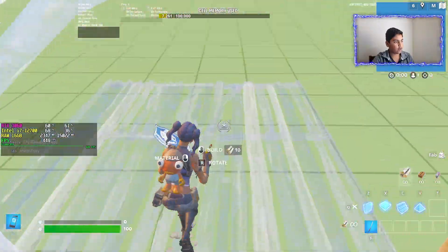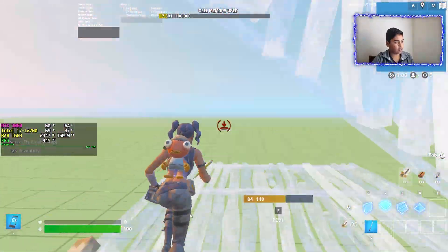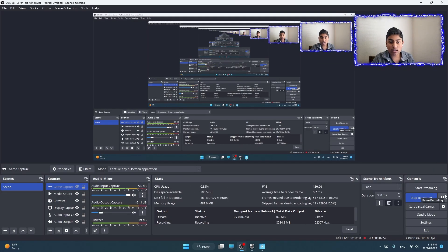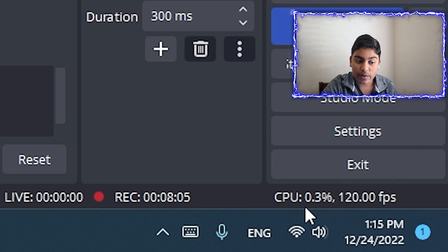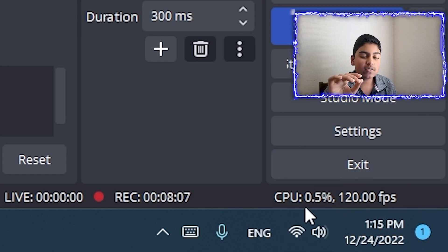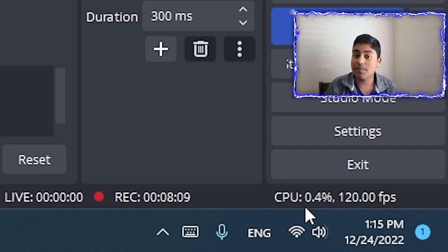You can see I can tunnel really well in creative. Now that you've seen the creative performance, let's hop into a real game. By the way, I'm recording this at 1080p at 120 frames per second, and recording is only utilizing 0.3 to 0.5% of our CPU, which is pretty awesome.